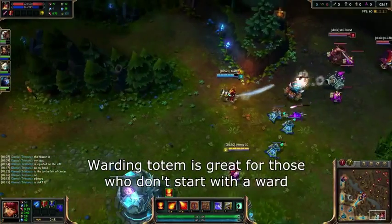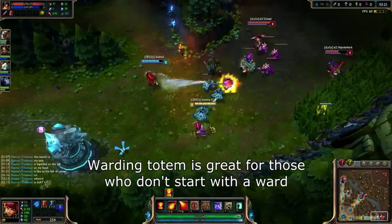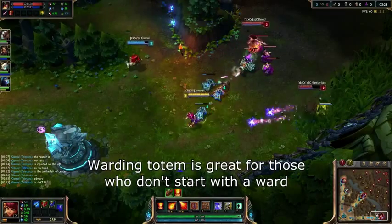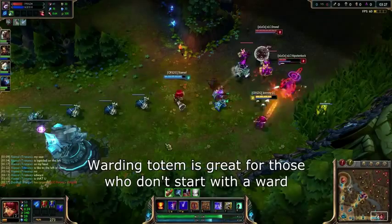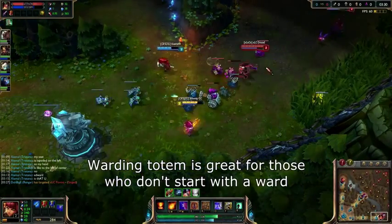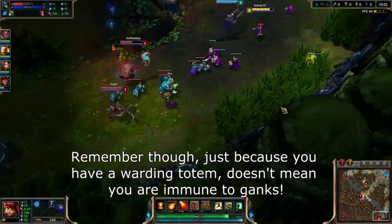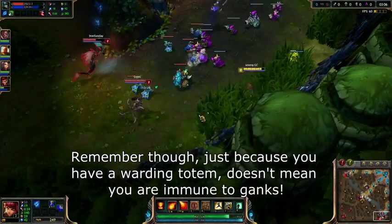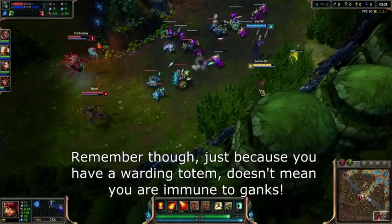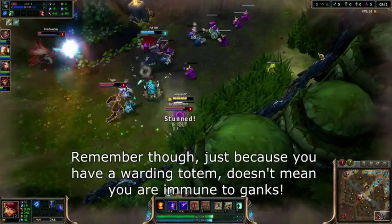Upgrading this trinket into the stealth ward option is worth it if you intend to use it 7 times, which would take a minimum of 14 minutes into the game. So unless you're trying to just save out on inventory space, it's probably not worth it since it's really likely going to take you around 20 minutes or so to use it 7 times, meaning that you would have to get it early, which would hurt your build by quite a bit. The pink ward upgrade would have to be used 5 times to be worth it, which would take a minimum of 15 minutes, but more likely around 20 as well, also making the upgrade not really worth it.